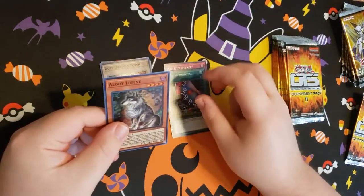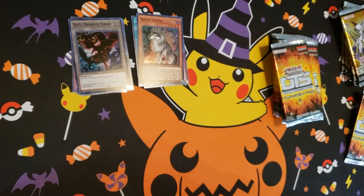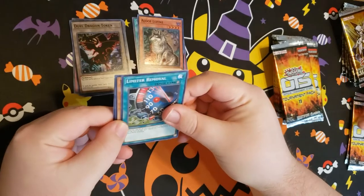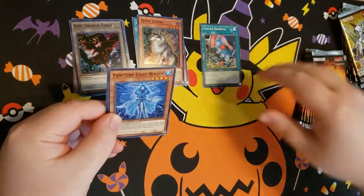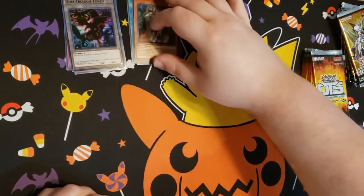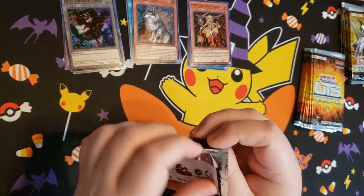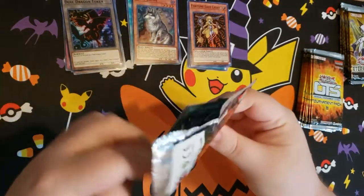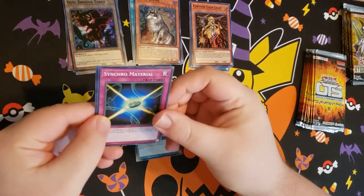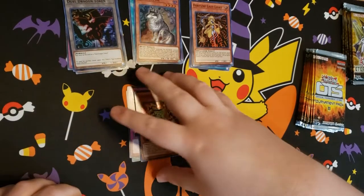Very cool. Oh, that's a pretty good card — my favorite wolf dog. Oh yeah, these packs feel so good to rip into. Fortune Lady Light — very cool. Let it be known that I think this pack feels pretty good. My instincts failed me. Altergeist, though — cool, cool, cool.